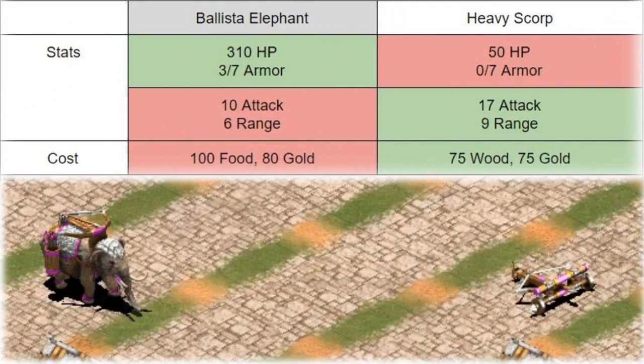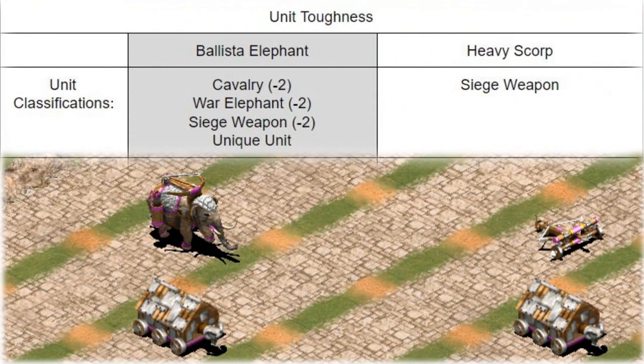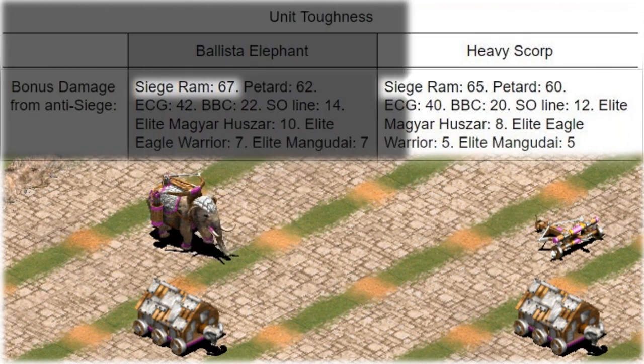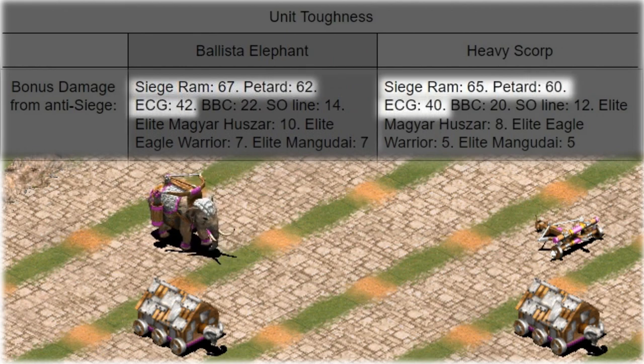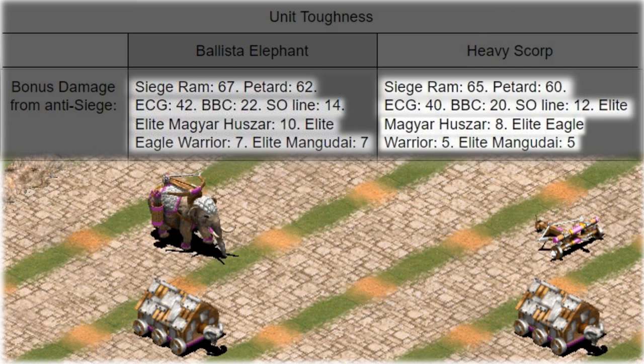The first thing we need to look at more in depth is the survivability of the two units. The elite ballista elephants do have more HP, but it's a little bit more complicated than that. Both units are classified as siege weapons, and so they take bonus damage from rams, petards, cannon galleons, onagers, Magyar hussars, eagle warriors, and Mangudai.